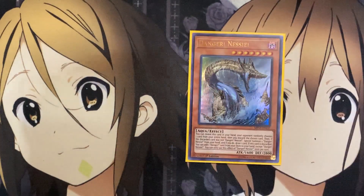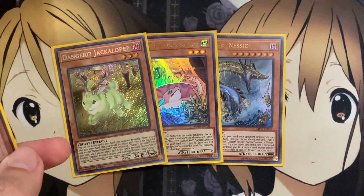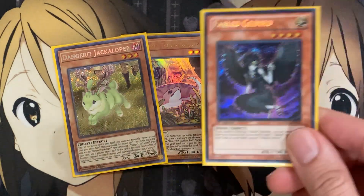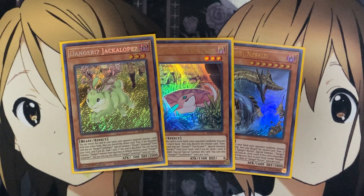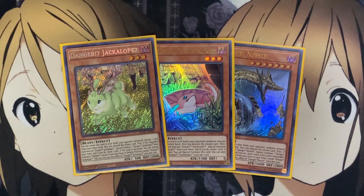For the non-Fabled support, I run the Danger lineup. If you don't want to run it, that's fine — another option is Tour Guide from the Underworld, because you can summon Fabled Kushano off a Tour Guide and go into an extra deck summon using those cards, easily setting up Fabled Kushano. It would take your normal summon but you'd have Fabled Kushano on your field to discard off of Fabled Grimura as well. You could also run Rescue Cat, or even Honest, since all of the Fabled monsters are light attribute — so benefiting from Honest with a lot of the Synchro monsters is a great option too.